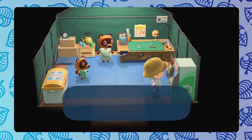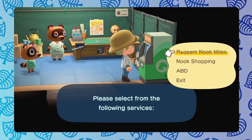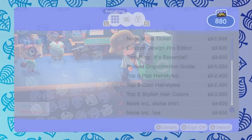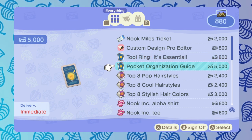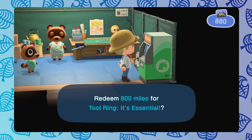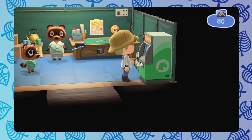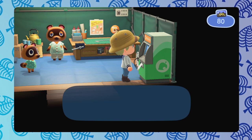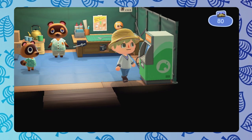So once we've crafted all of our new tools, let's actually go back to the Nook Stop and unlock the tool ring, which as I said at the beginning of the video is a super nice handy item that allows you to swap tools on the fly. It's 800 Nook Miles. If you need Nook Miles, watch our Nook Mile guide — it should help you get some pretty quickly. For the most part, I think most people will have this much just by naturally playing.